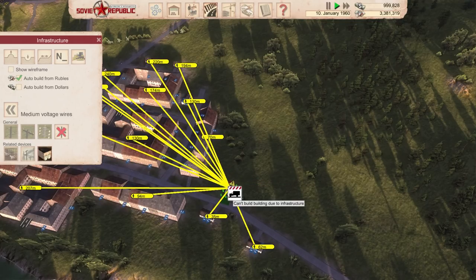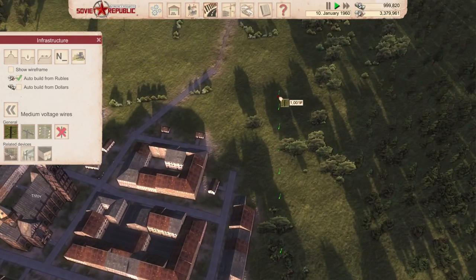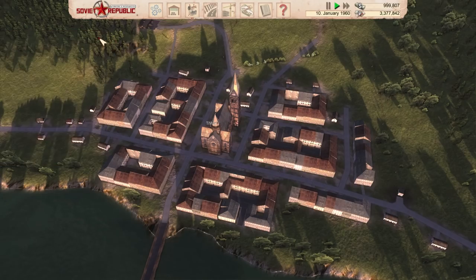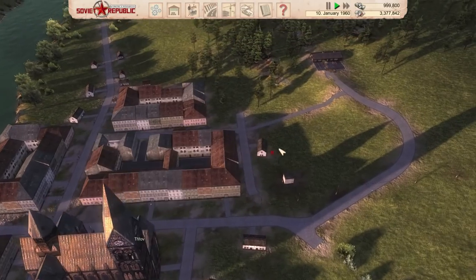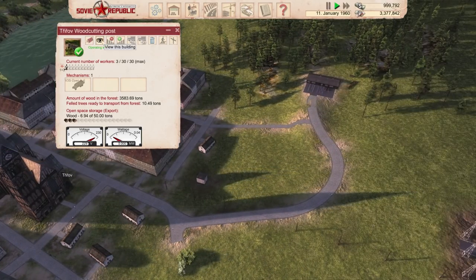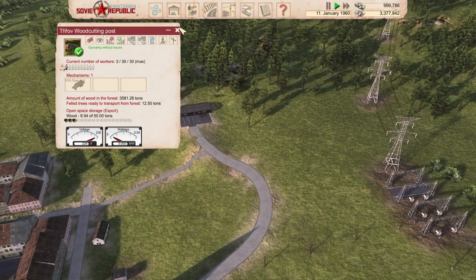Let's connect another one here and do the medium voltage wires — what, are these wires not strong enough? Let's connect there. So we did two substations now. It's daytime so I can't really see, but I think this might be it because this seems to have power now — operating without issues. Look at that, we have trees ready to transport.